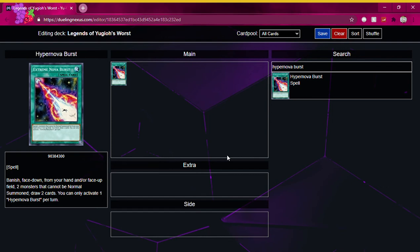Hey guys, LugiaMaster here and welcome to Season 2 of Legends of Yu-Gi-Oh's Worst! This is the series where I talk about terrible cards printed by Konami, what they do, what they can do, and what could have been done to make them better. And what better way to start off Season 2 than with a normal spell card known as Hyper Nova Burst.